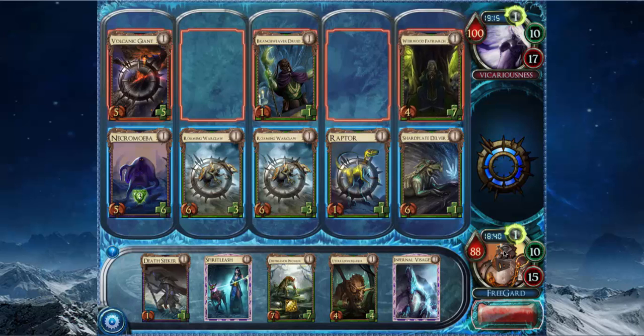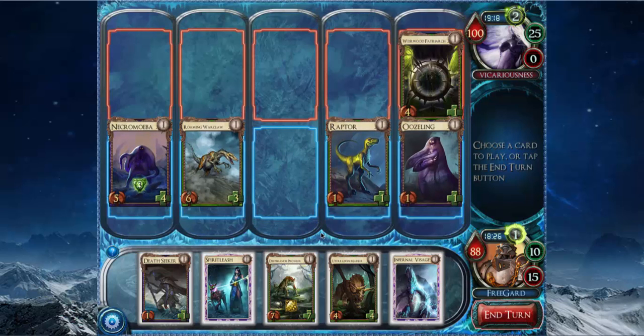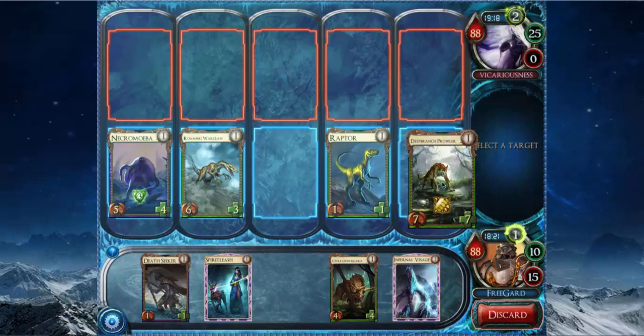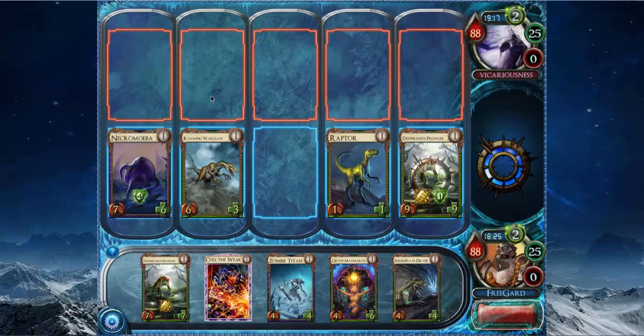The Volcanic Giant block doesn't even kill my creature. Where would Patriarch be a very good card? I think what I want to do is play Deep Branch Prowler in the sideline and give it regen 2. I'm going to let combat happen to kill this Patriarch. That was a really good Usling placement — nice, Necromiva. And then play Deep Branch Prowler, and then Infernal Lizage.